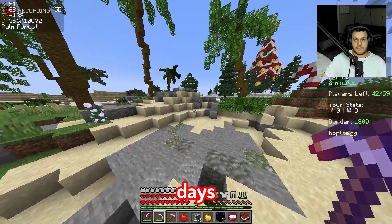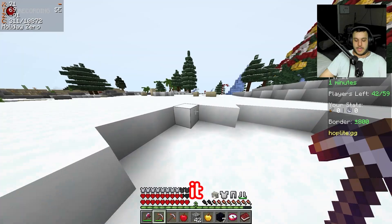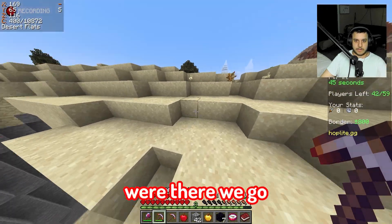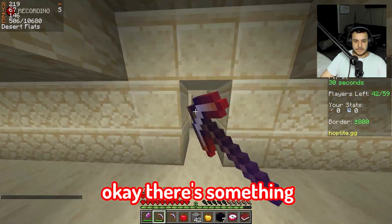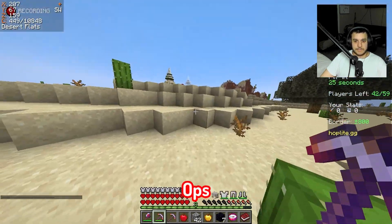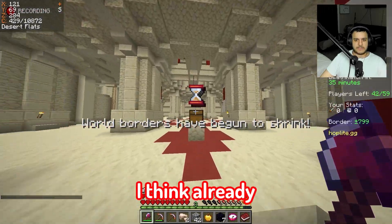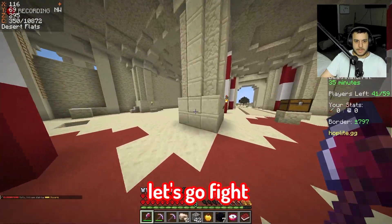I haven't played in a few days, been busy with work, but the suture chair is so comfortable — it has a foot rest and everything, it's dope. We're gonna go over there to that temple. Oh, someone looted it — they just got the TNT. There's something else I can loot right here. I should get a water bucket, lava bucket, or cobwebs — some people make great plays with cobwebs.